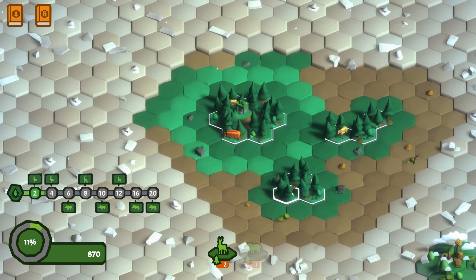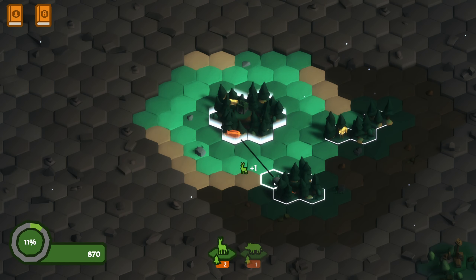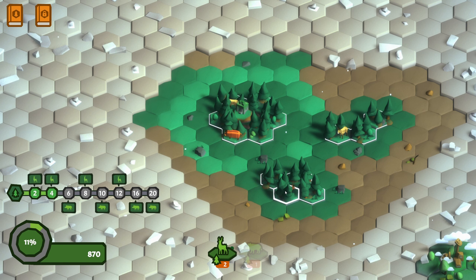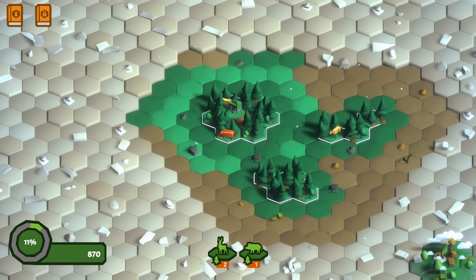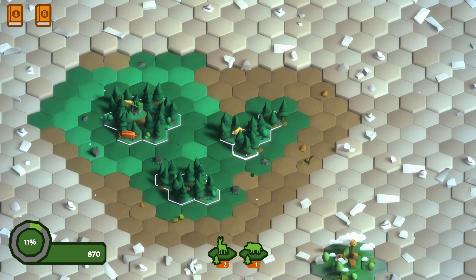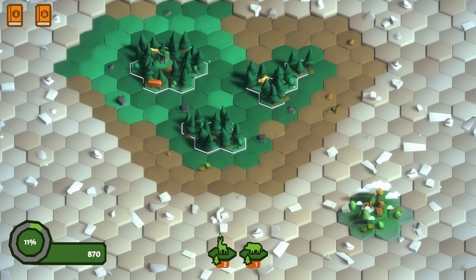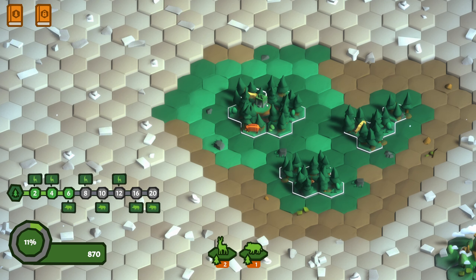That got boar because it was a... oh, I'm an idiot. I'm a complete idiot. This one has seven tiles - so it gets a boar. One, two, three, four, five, six, seven - it has seven tiles so it gets a boar.